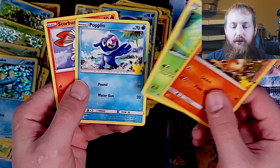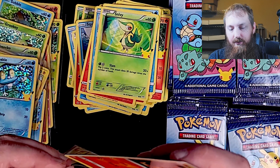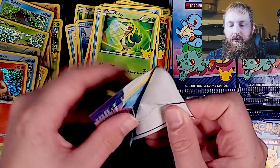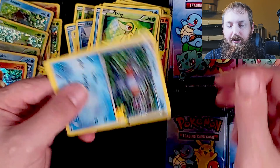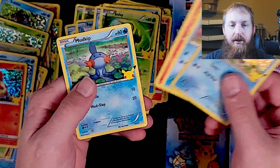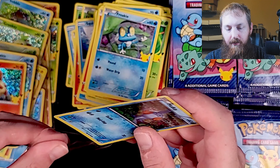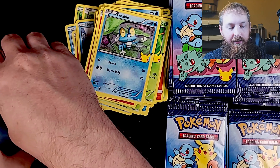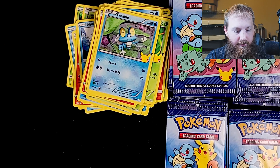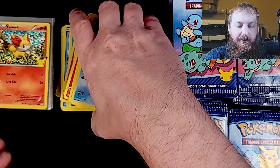Holographic Charmander looks super nice. We're about halfway done with these packs — I'm thinking we're pretty close to already getting a master set. Froakie, Tepig, Mudkip. Let me go ahead and fix this pile here, it's getting a little out of hand.